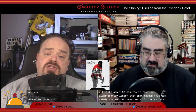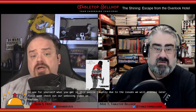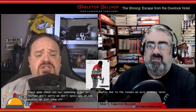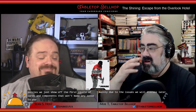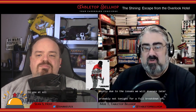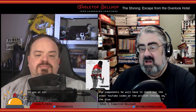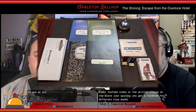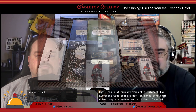To see what you get in this puzzle-filled game, check out our unboxing video on YouTube — we don't spoil any of the puzzles, we just show off the first couple of cards and components. For a full breakdown of the components, check out the YouTube video or the written review on the blog. Quickly: you get a rulebook, four different clue books, a deck of clue cards, some room tiles, a couple of standees, and a number of sealed envelopes.